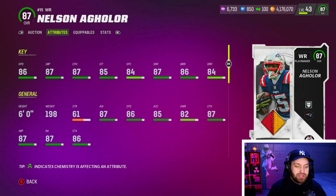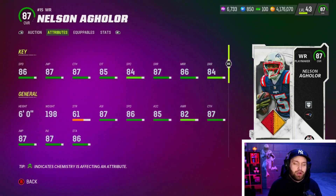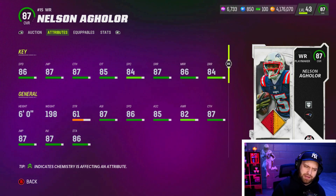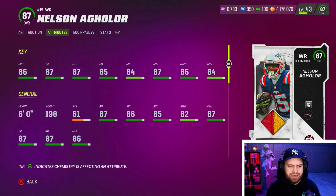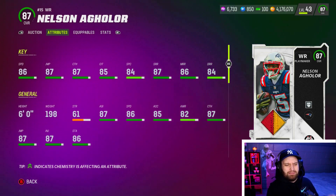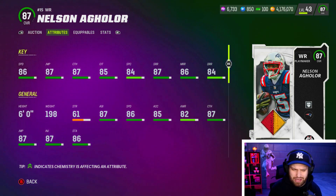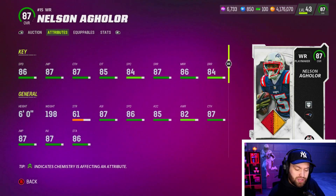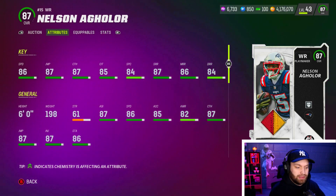To start off at our number 10 spot we have Nelson Aguilar, a brand new card that came out with the Campus Heroes. Number 10 was between him and Derrick Mason — although Derrick Mason has Slot-O-Matic on him, I still like Nelson Aguilar just a tiny bit more. His stats are really solid: 87, 85, and 84 for his catching stats.